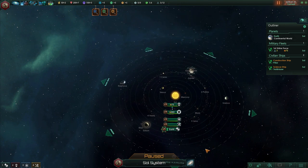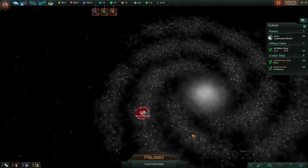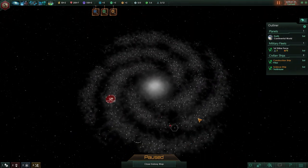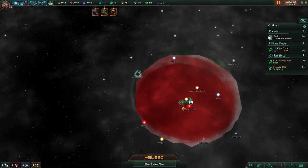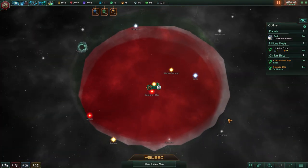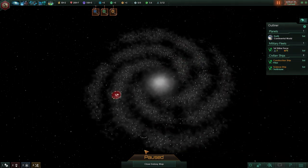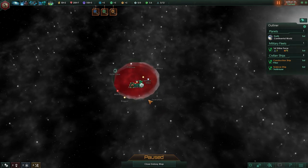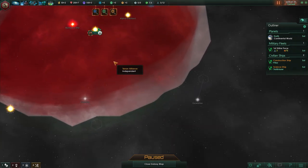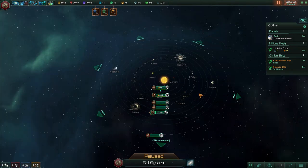There are two different map modes. One only shows a specific system and the planets within it. If you want to view the entire galaxy, you have to click the button or use the keyboard shortcut. You can click on a specific system to get back in, or press the shortcut to switch back and forth. It takes a little time to adapt to, but after you play for a while it's not a big deal.